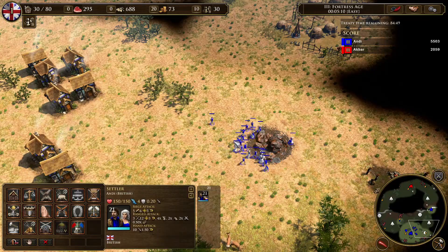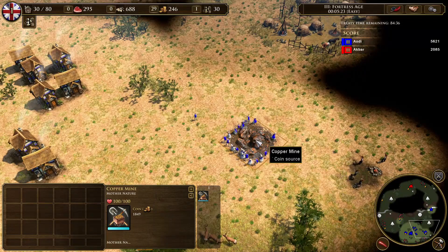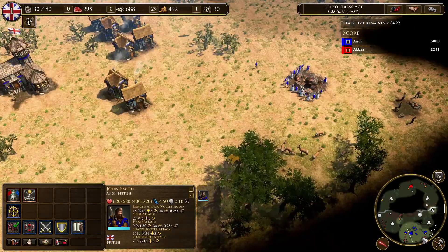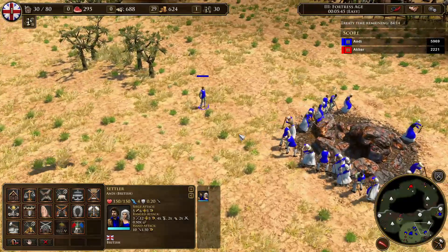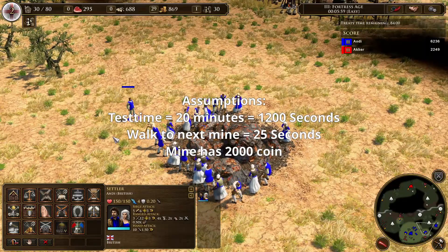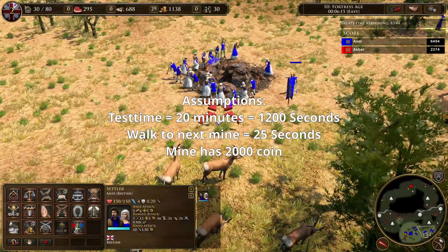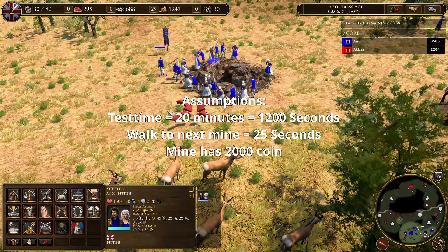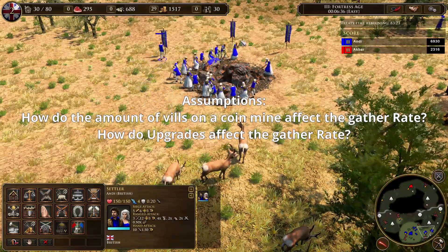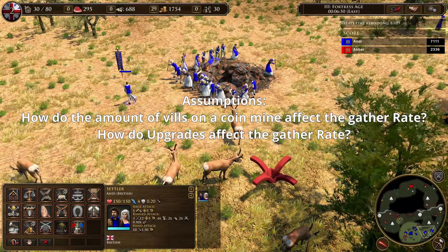Now let's talk about gold mines. For gold mines there are no trees in a forest or hunts in a herd — the gold mine itself is basically the herd or the forest. So for walking time you only have the walking between mines. For that reason I decided against doing experiments and am instead doing calculations to show you the results. I assume a test time of 20 minutes, that villagers walk 25 seconds when switching mines, and that each mine has 2000 coin. I want to look at two scenarios: how different numbers of villagers on a single mine affect the gather rate, and how upgrades affect it.